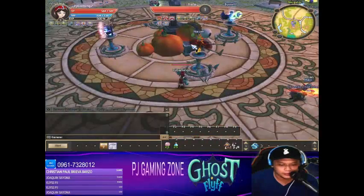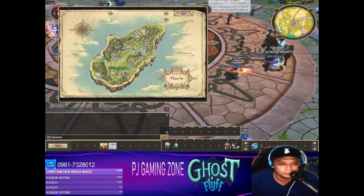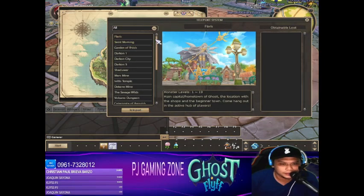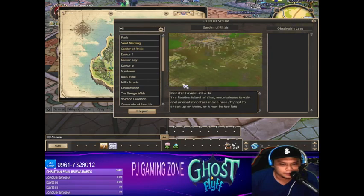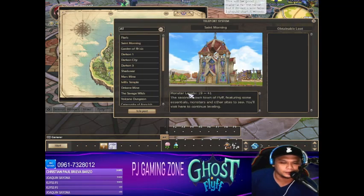As a newbie, let's check the map. This is the Scent Morning area, and this is the Flurries area. Then mag-click po tayo ng V — press letter V — so makikita natin dito yung mga teleport system. Ito yung Scent Morning, Garden of Rises. May mga monster level po dyan — for example, pag 40, or pag level 19 ka na, pwede ka na magpa-level dito sa Scent Morning.